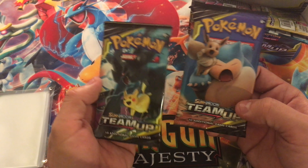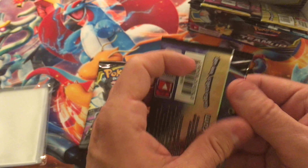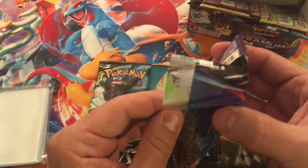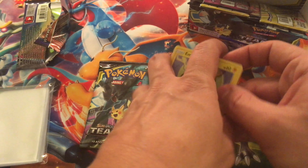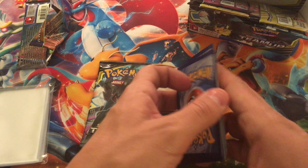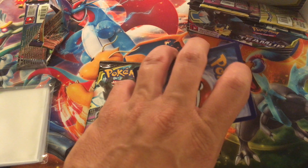She wants Eevee and Snorlax! All right, let's go ahead and open this bad boy up. Can Lady Jay bring us some good luck out of this pack? We will find out. What energy would you like to guess at?